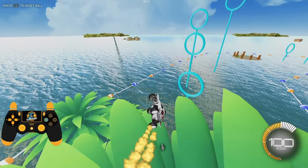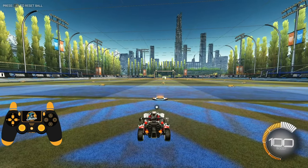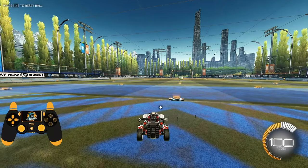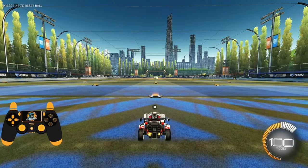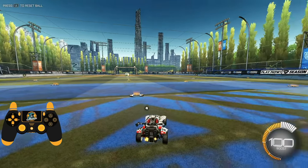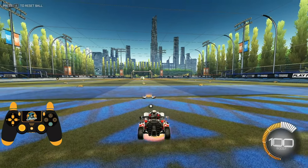To pull off a tornado spin, you just hold your air roll left button and push your joystick over to the right. The reason tornado spinning is useful is because of this joystick movement — not only is the direction of the hood spinning, but my car is actually changing the way it's facing. In other words, if I held down boost, I'd be going in different directions throughout the tornado spin.